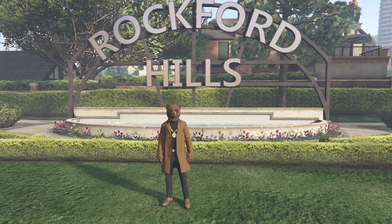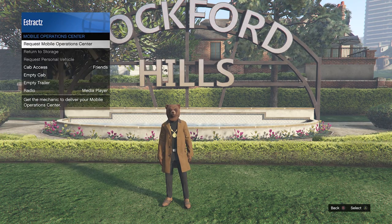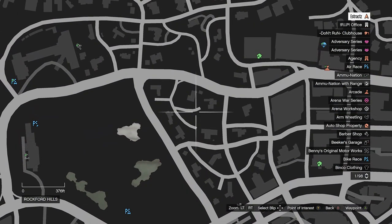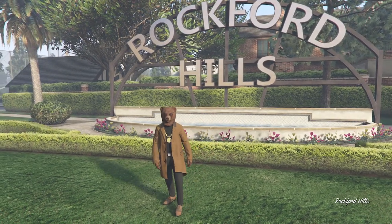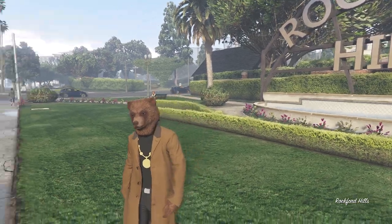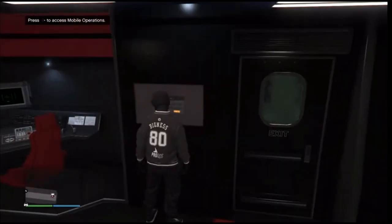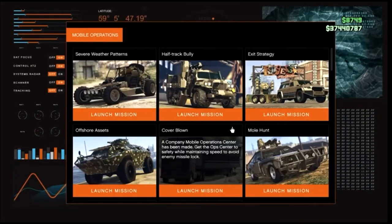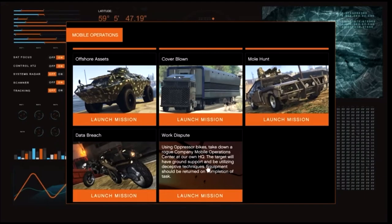First I'm going to show you how to get the black joggers. Pull up your interaction menu, go to Services, go to Mobile Operations Center, and request your MOC. After it spawns, hit pause and wait for it to appear on the map. Head to the back of your MOC, go inside, and navigate to Access Mobile Operations. Hit Run on the d-pad, log in, and scroll down to Work Dispute so we can get the black joggers. Go ahead and launch this job.